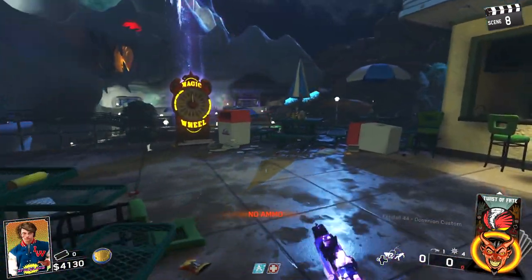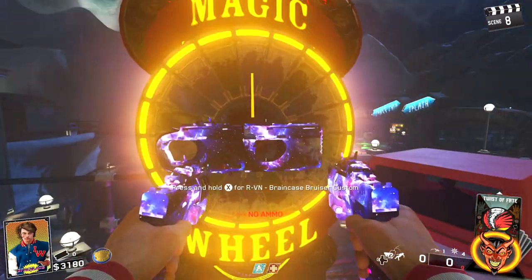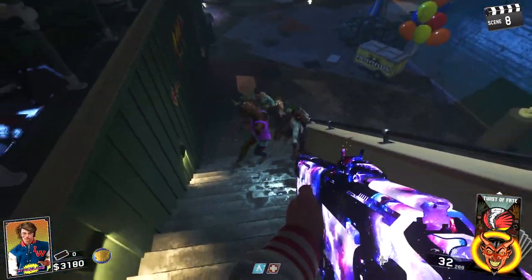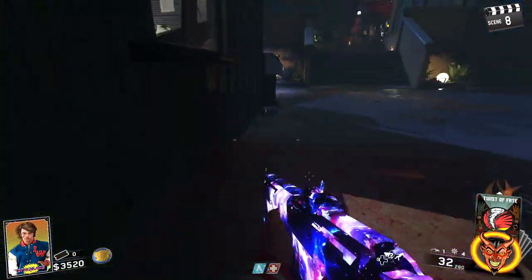Let's spin the Mystery Box once, hopefully get something semi-useful. Instead of a box it's a magic wheel, and we got the RVN. This gun's actually kind of cool — it's like a laser burst weapon. Infinite Warfare has a lot of laser guns, obviously, because it is space themed.